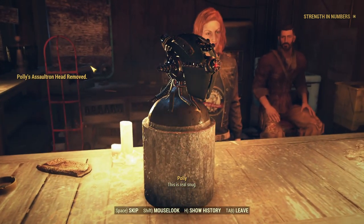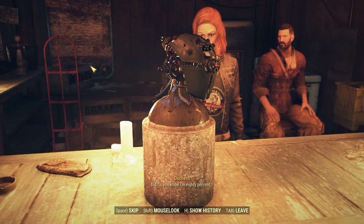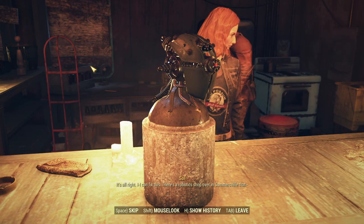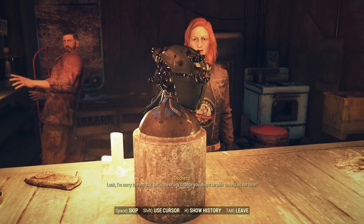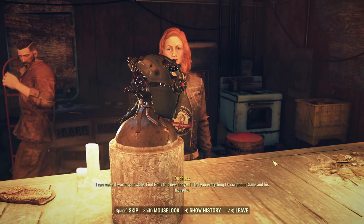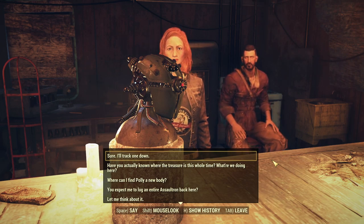Oh, Polly. This is all my fault. Solomon, don't you dare. Duchess, tell me you emptied this out. It's all right — I can fix this. There's a robotics shop over in Somersville... Solomon, you're going nowhere. Look, I'm sorry to even ask, but is there any chance you might be able to help us out? I can make it worth your while. Find Polly a new body, and I'll tell you everything I know about Crane and his treasure. You're supposed to already tell me about Crane and his treasure — the deal was, if I went and rescued your people, you would tell me.